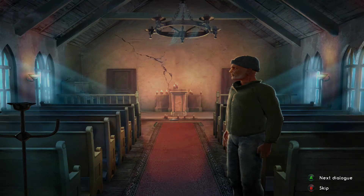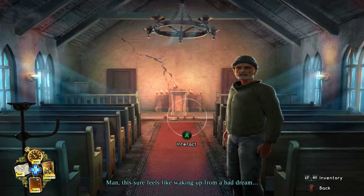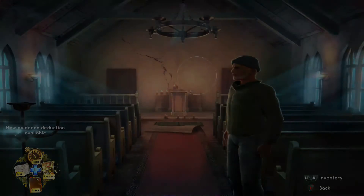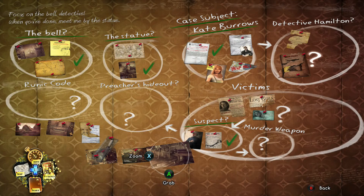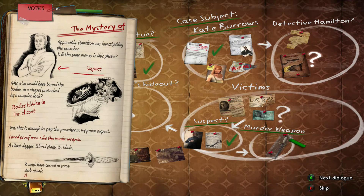Now that you have a compass we're going to be able to navigate through the woods. Talk to this guy first though. Now go down into the basement — wait, not yet, sorry. We need to solve the candle puzzle to get down there; we don't have one of the candles yet. But we did find the murder weapon.